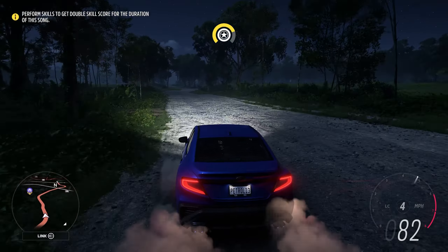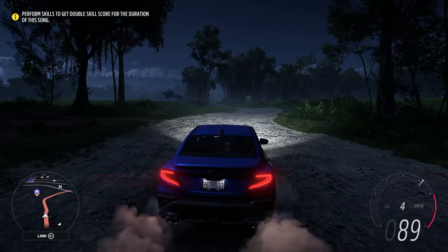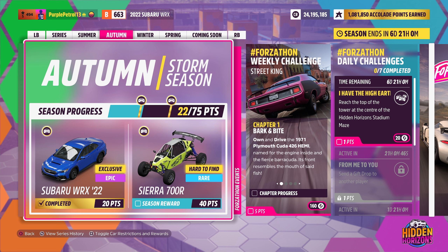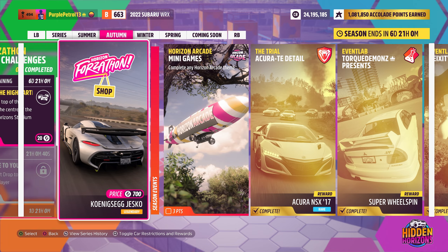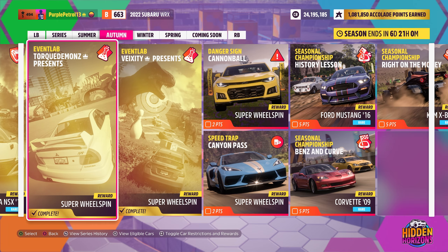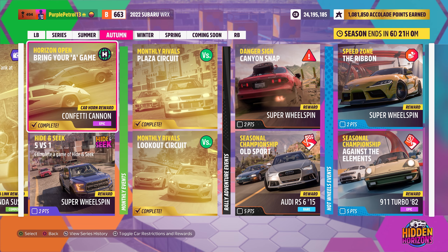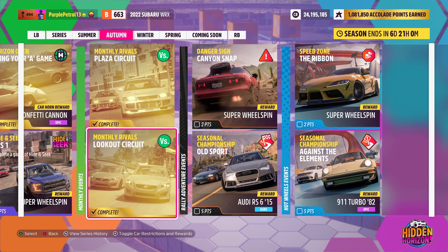The new 2022 Subaru WRX has just been added to Forza Horizon 5. As ever with brand new additions to this game, to obtain the new vehicle all you have to do is complete 20 points in the week's festival playlist, which is autumn season. I've done that by doing the trial, the two event labs, the photo challenge, Horizon open, and the two rivals events at the beginning of the month.